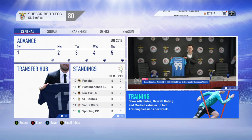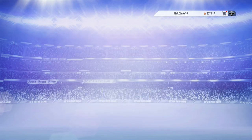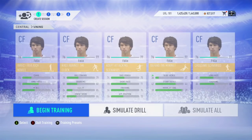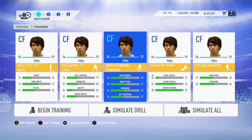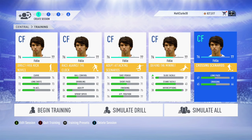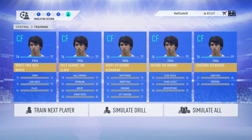Let's look at the training schedule I've devised by setting up a preset. All the training drills in the preset will have a gold stroke hard difficulty. The drills used are: direct free kick novice, race against the clock, adept attacking scenarios, defend the mini net, and finally crossing scenarios. This should give a very wide range of all attributes to be trained.